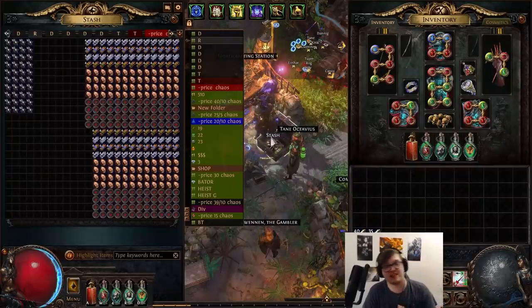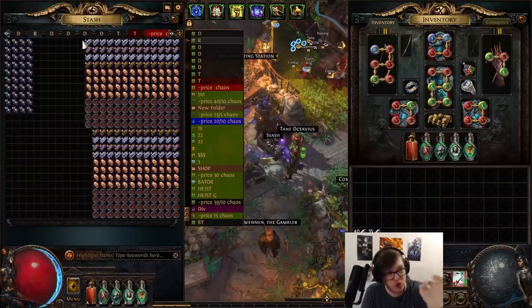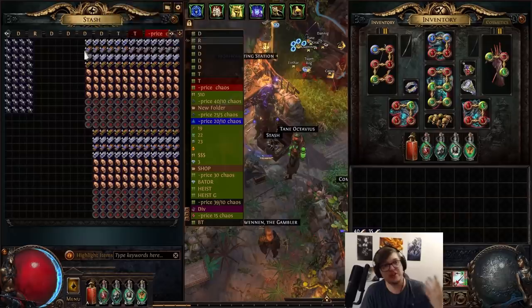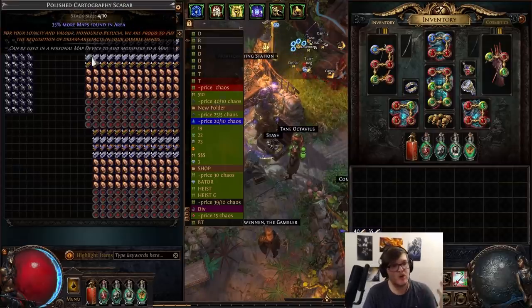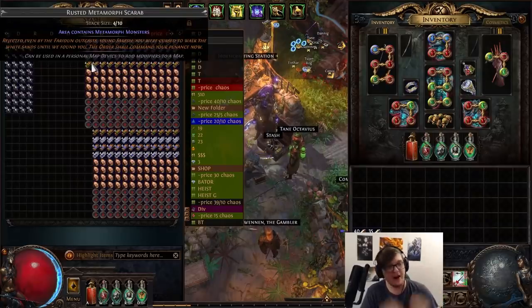We're running budget Scarabs this time - Scarab prices are through the roof. Gilded Scarabs for Legion are like 7C, but Polished are 2C, so of course we're running the cheapest ones for maximum profit. We're running Polished Legion, Rusted Harbinger for 3C instead of Polished for 6C, and Cartographer because we need map sustain for future experiments. We also have Metamorph for solid consistent income.